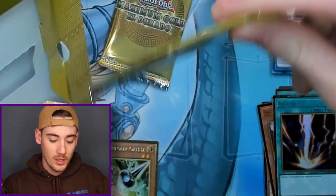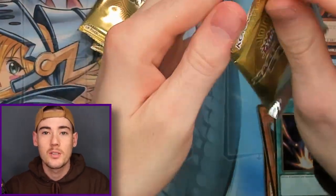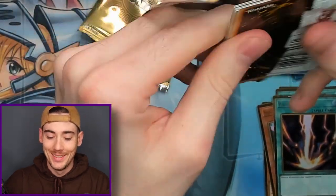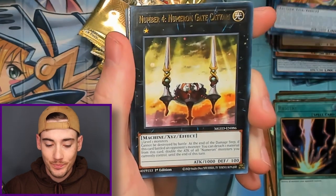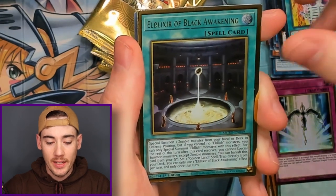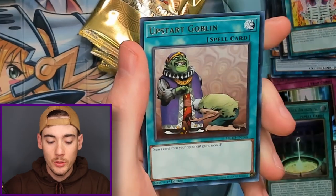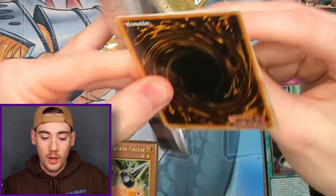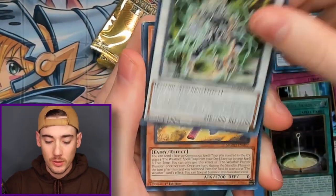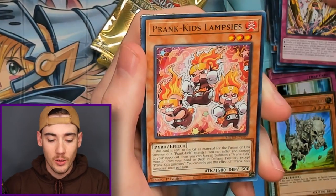Let's get into box number two. We did get the Red Eyes Black Dragon in the first box, so hopefully we can get a Blue Eyes White Dragon in this one. We got Prank Kids Dodo Doodle Do, Number Four Numeron Gate, Starlight Road, Numeron Calling, and Eldelixir of Black Awakening with Phantom Knights of Silent Boots and Upstart Goblin. I hope everybody had a good Sunday — sorry for another late release, but I did have work today.